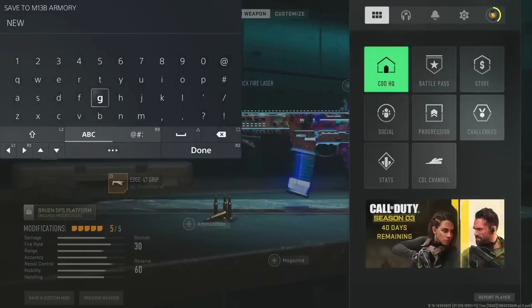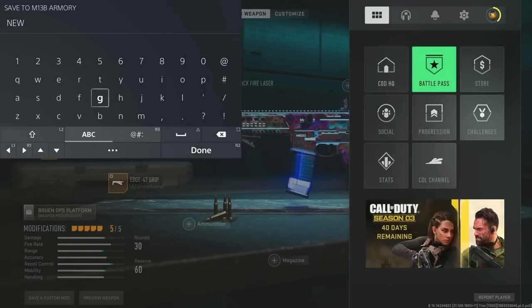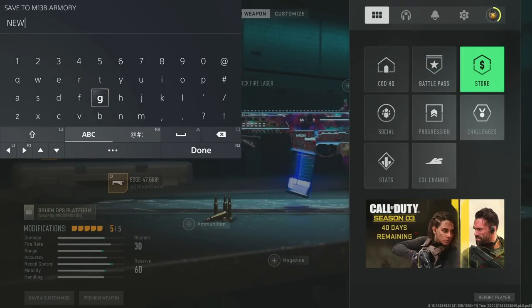With your keyboard, press the F1 button, head over to the store using the right arrow keys, and select it.